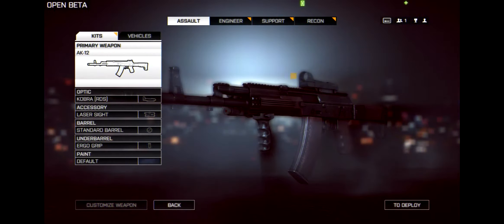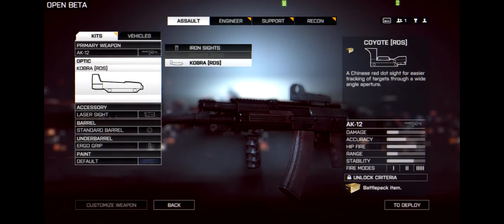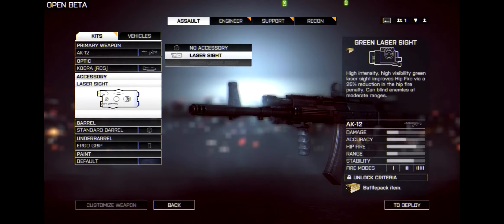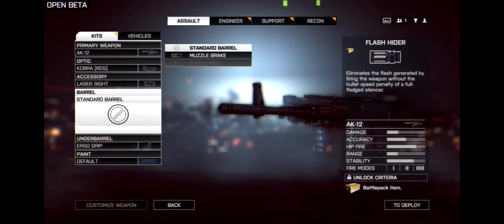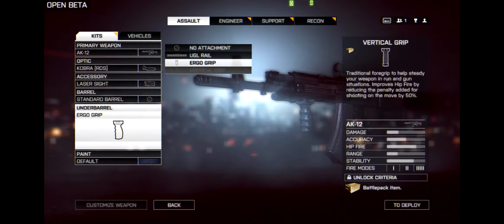For accessories on the shotgun, there are optics available. The CQBSS scope is a battle pack item right now. Other accessories include green laser sight, compensator barrel, muzzle brake, flash hider, ergo grip, UGL, and vertical grip.